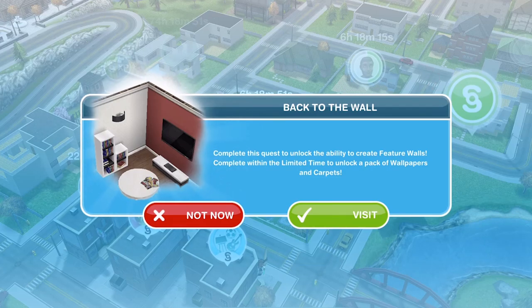Hi guys, my name is Kina Jemskill and welcome to a walkthrough of the Back to the Wall quest in Sims Freeplay. This quest becomes available on the 1st of August 2018. When you come out onto your town map, you'll get a pop-up that says Back to the Wall — complete this quest to unlock the ability to create feature walls, and complete within the time limit to unlock a pack of wallpapers and carpets.